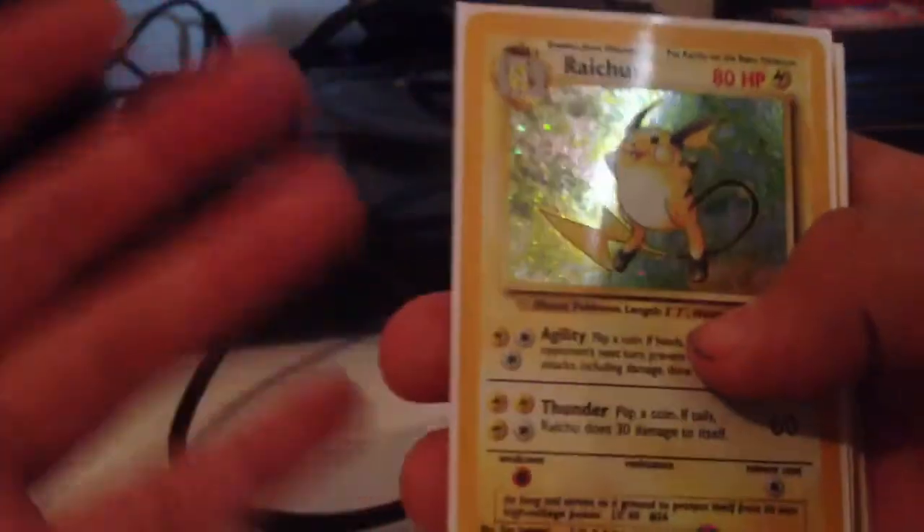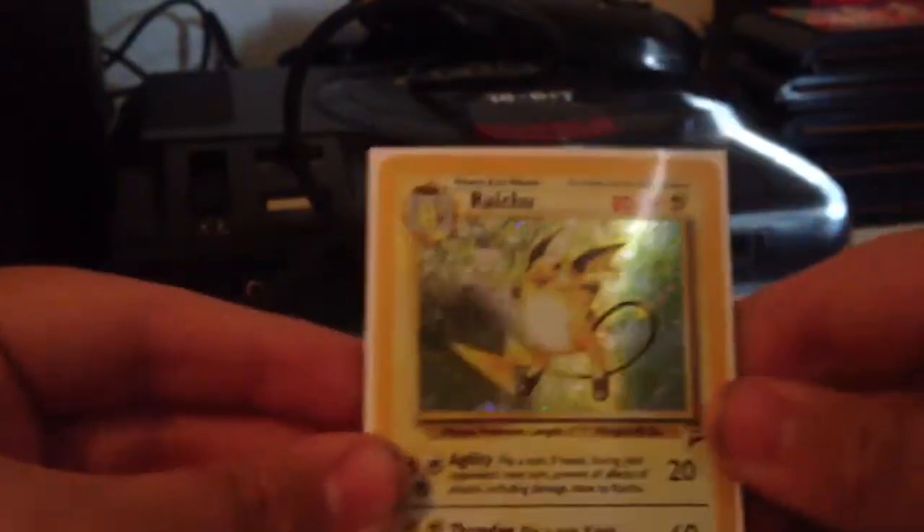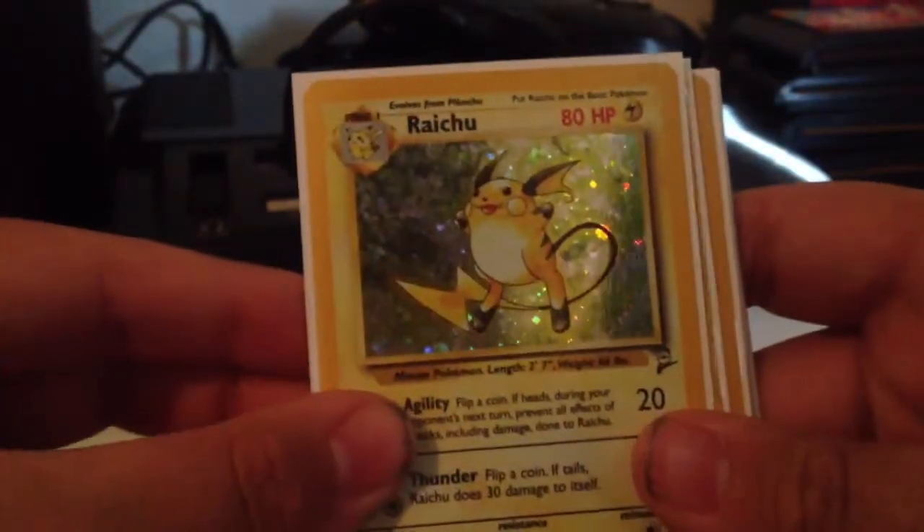And finally, old school holos. These range from near mint to mint, so if you'd like to know the condition of a specific card, let me know and we will settle that. We got a Raichu from Base Set 2.